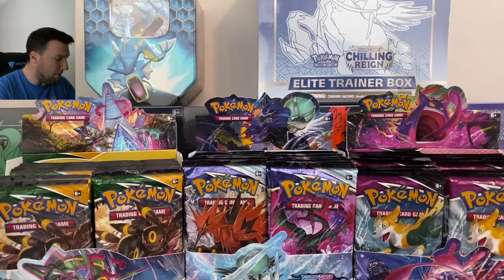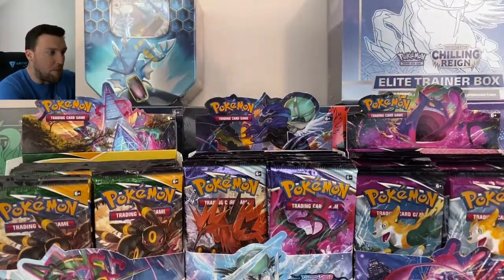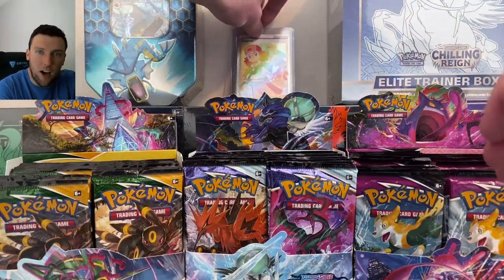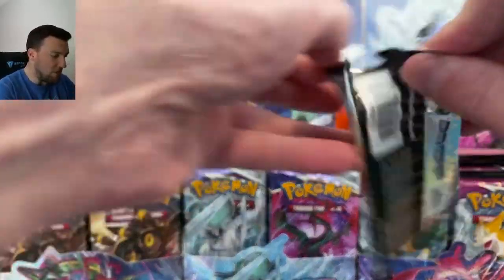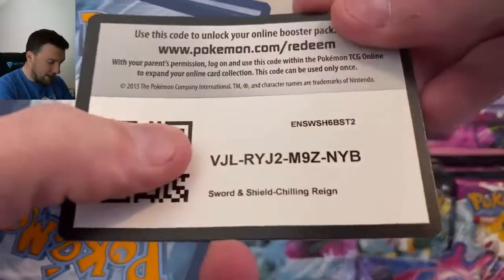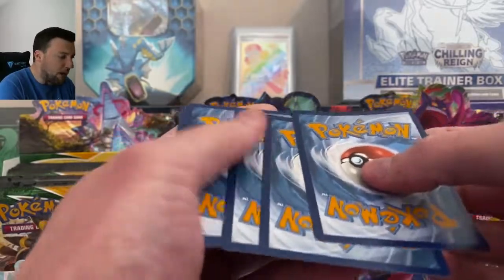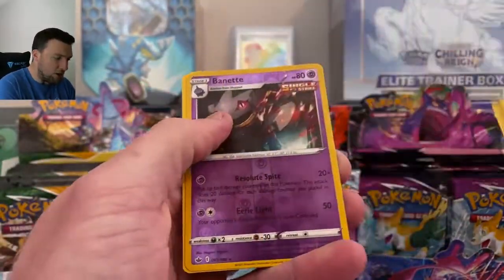Copycat into the top loader, set that down. We're looking for the Golden Snorlax out of Chilling Reign — that is it. Pretty much, of course, along with the Blaziken VMAX, the Alt-Art Moltres and the Birds. Bandit and Ampharos out of Chilling Reign, and away we go. One Rainbow down, hopefully a couple more to go.